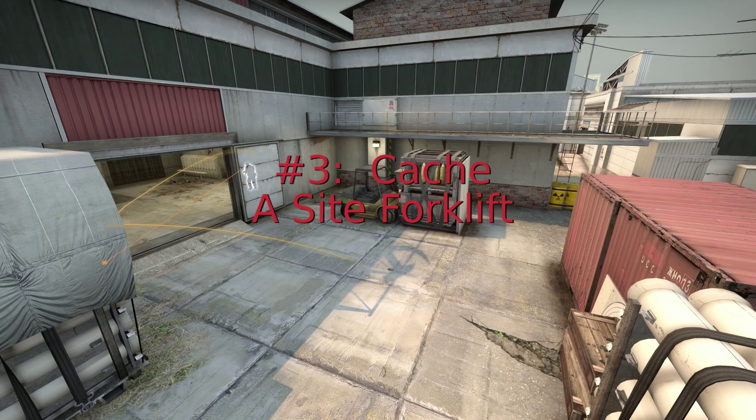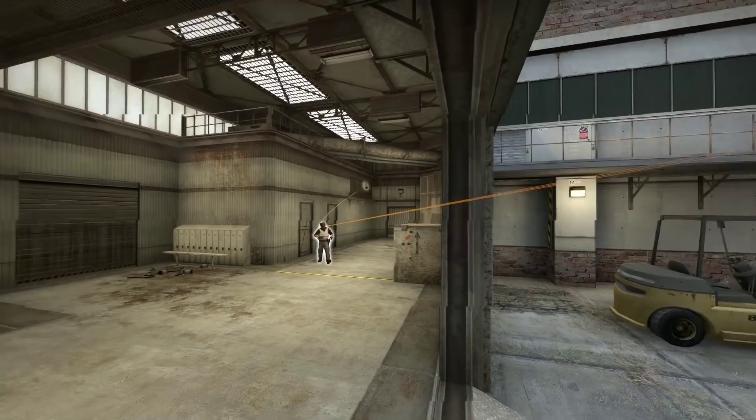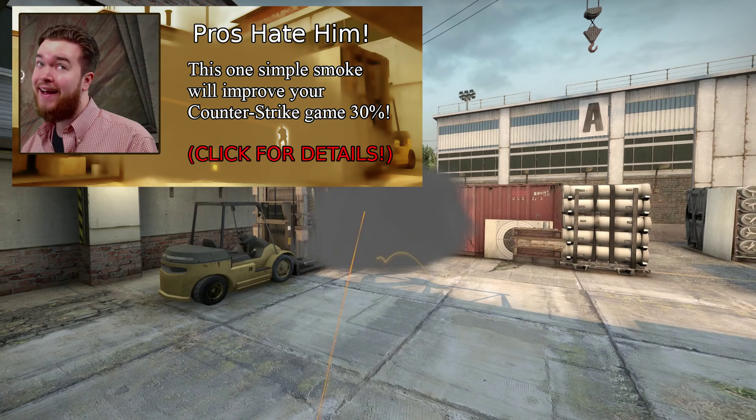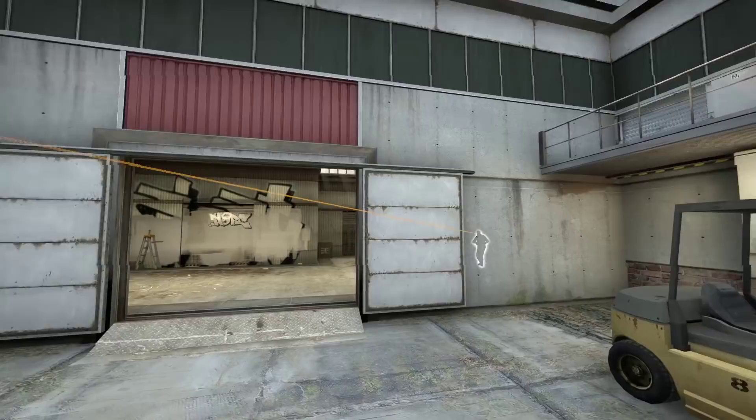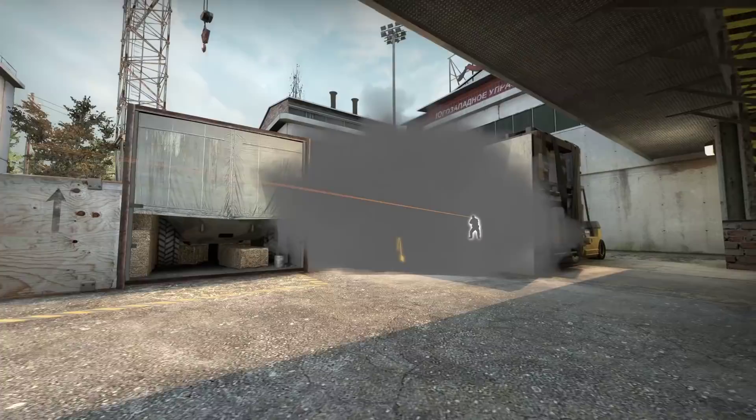Number three: Cache. A site forklift smoke. A site on Cache is wide open from a plethora of long-range angles. You can remove many of the most difficult of these with a single smoke. Pros hate this — one simple smoke will improve your Counter-Strike game 30%. This allows players from door to be safe from highway, as well as players in A main to be safe from truck. This smoke is your bread and butter for taking A site.